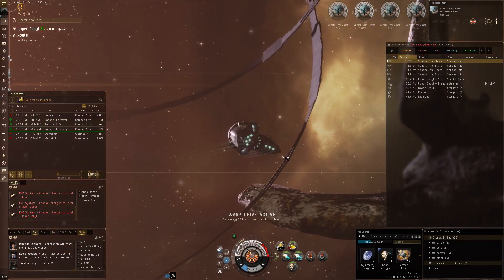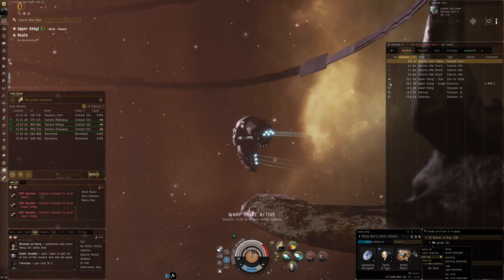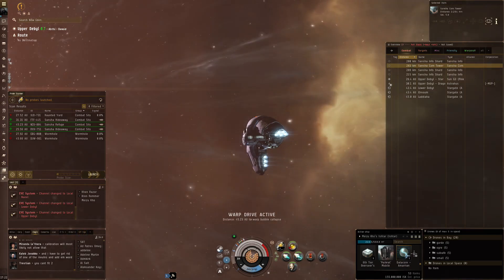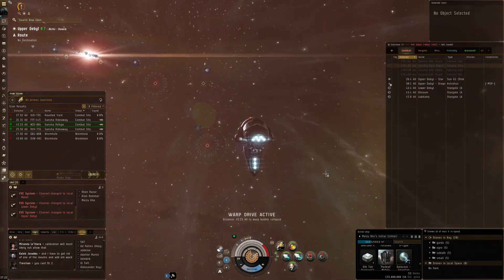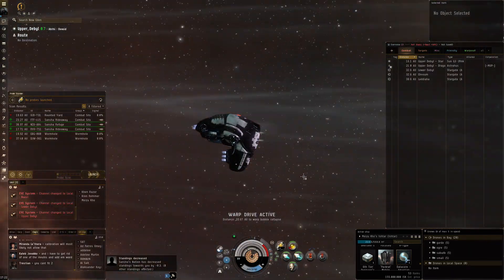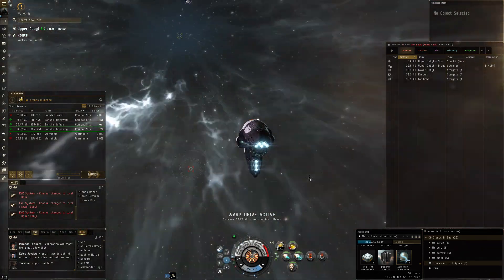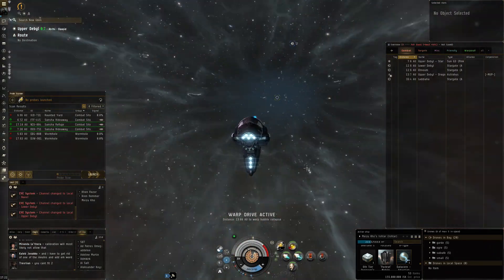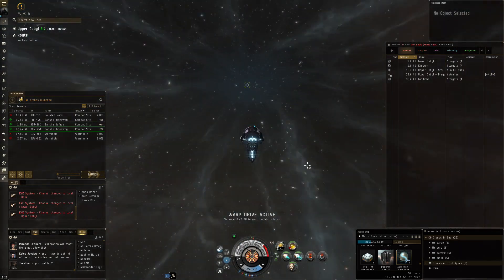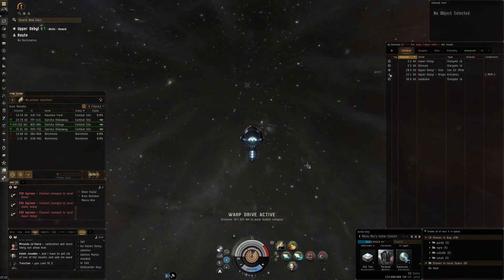I'm going to continue my exploration run and clean up a little bit more in this system with the refuge. I want to do a little bit of extra salvaging as well. I've really been enjoying this changed Ishtar — I think it'll do absolutely anything and even more efficiently than the previous fit. Cleaning up systems more thoroughly including the anomalies, I'm definitely enjoying that. That's been my exploration experience as I try to relax a bit more. Thank you very much for watching, and I'll see you all next time.